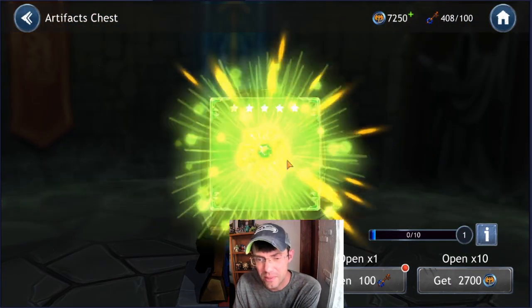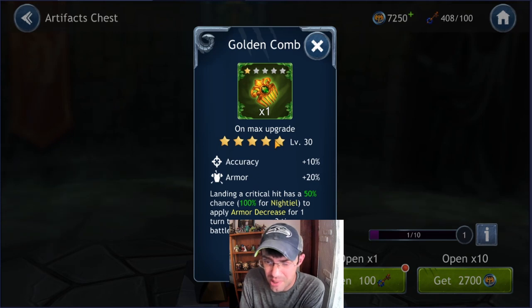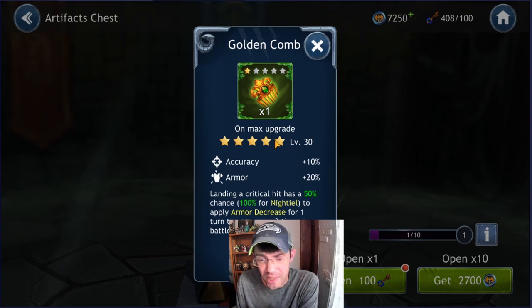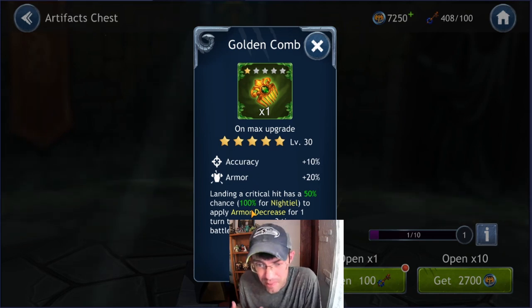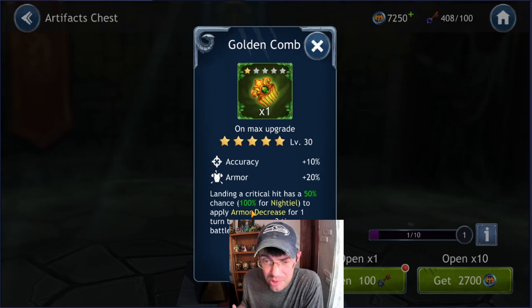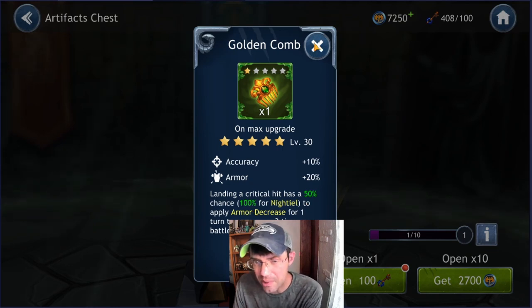We were also given five artifact chest keys, so let's open those up. First one: the Golden Comb — landing a critical hit has a 50% chance, 100% for Night Heal, to apply armor decrease for one turn to an enemy, three times per battle, once per turn. You get some accuracy and armor. That wouldn't be bad for Night Heal at all — she goes a lot, especially when paired with Soleus because she assists whenever Soleus attacks. Instructor Gorram and Mar would also be options for a crit-reliant character.